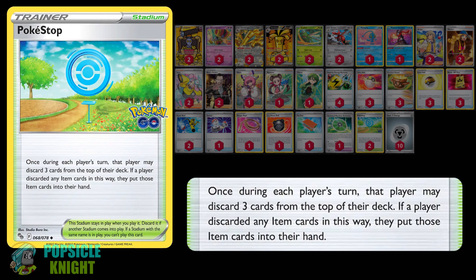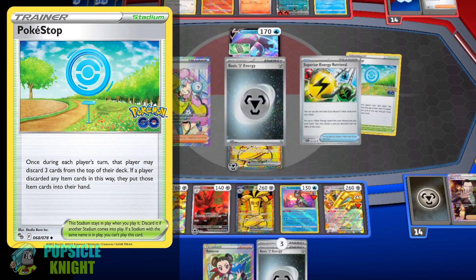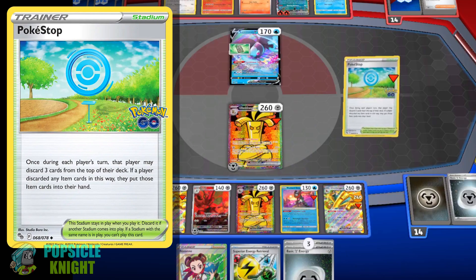I also have the Pokestop Stadium which you can use to replace Path to the Peak. When you use this stadium, you can discard three cards from the top of your deck, and if any of them are item cards, you put those from the discard pile into your hand. Since Goldango EX depends on discarding energy cards, Pokestop Stadium is great for finding the item cards that will help you search for or recover your energies.